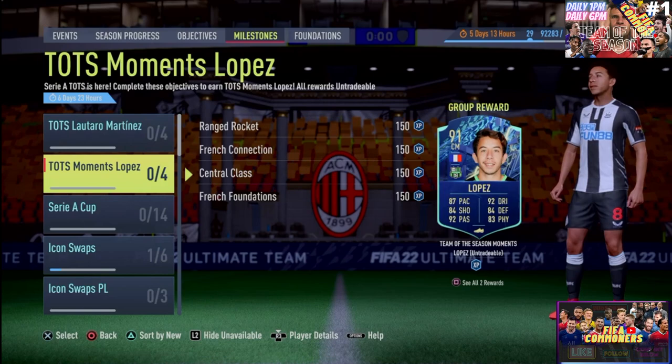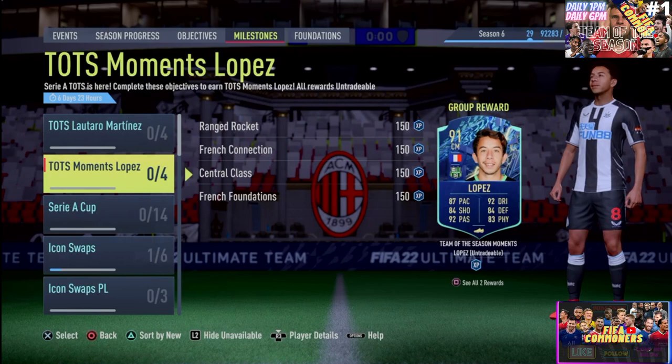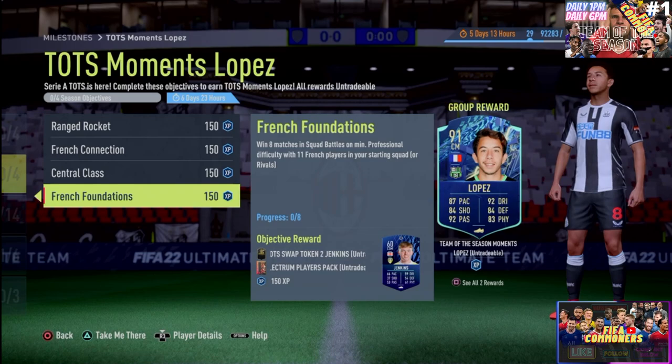Boys, today is the first day of the Serie A, and we get ourselves, other than Lautaro Martinez, we get Maxime Lopez. Maxime Lopez, and this card just looks sensational.